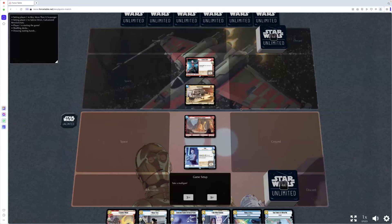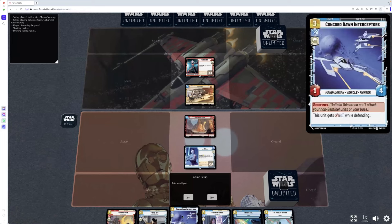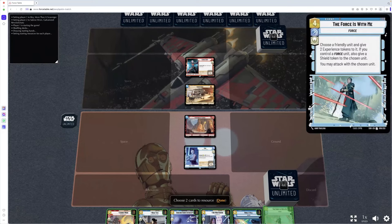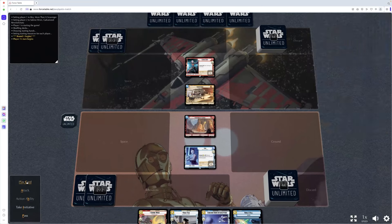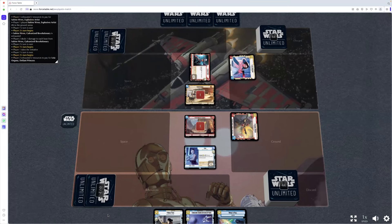Do I have a turn one? I can drop Sabine turn one. Do I have a turn two? I probably do. Not going to take a mulligan. Two cards to resource — I'm going to drop one and lose an Obi-Wan because he's six cost and not useful yet, but I do want to keep the others. Let's play Sabine and give a ping. We'll take the initiative.